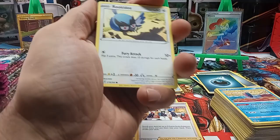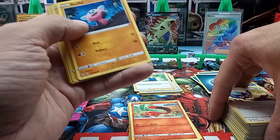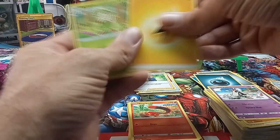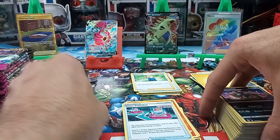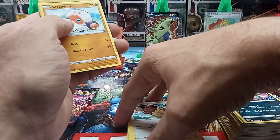We got a Rookidee, another Galarian Darumaka, a Sizzlipede, Stufful, Sandygast. We got a reverse holo of Morpeko — and right behind it, a holo of Steelix. One's a reverse, one's a regular. We got a Breloom, a Fusion Strike, and a Garbodor — that's really cool looking. We're about halfway through the box now. No big hits — nothing over two or three bucks. Hopefully we get something that'll help pay for the box.